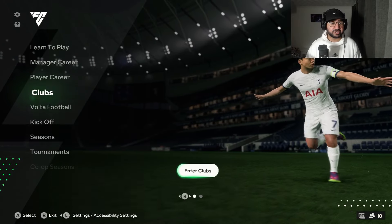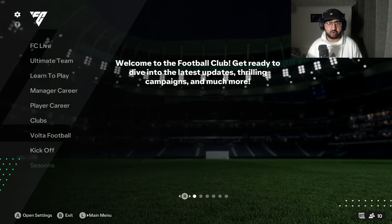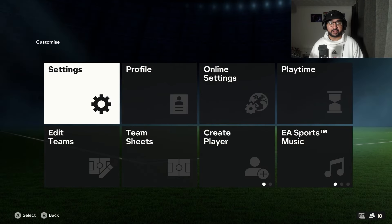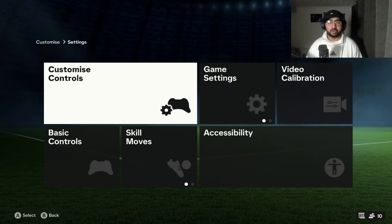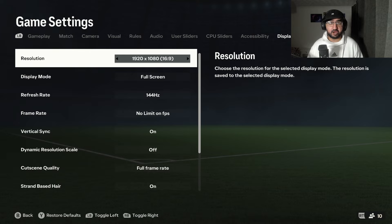As you can see on screen right now we're on the FC24 menus. Head to the FC24 logo, click the cog wheel, and go to settings. Once you're here, go to game settings and press left bumper or L1 to get to the display configuration.